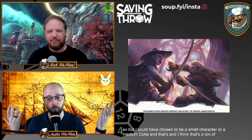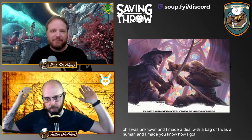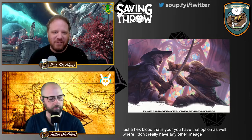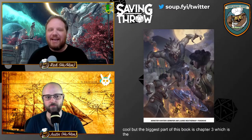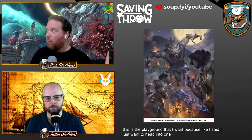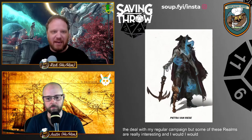When I was building my Hexblood, I could choose to be a small or medium character — I was a gnome who made a deal with a hag, or whatever works for you. You also have the option of just being a Hexblood with no other prior lineage, which is really cool. But the biggest part of this book is Chapter Three — the Domains of Ravenloft. For me this is the playground I want. I just want to head into one of these realms, look around, solve a couple problems, and head back home.